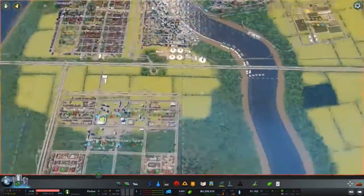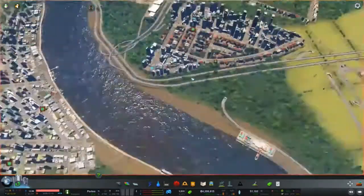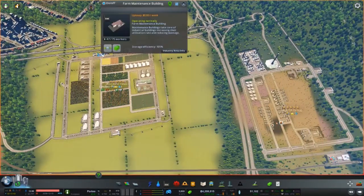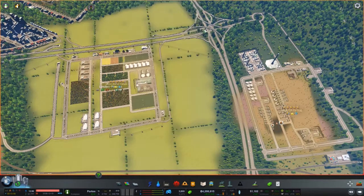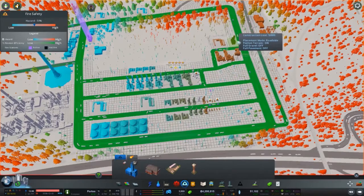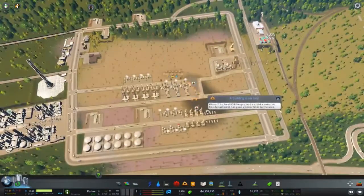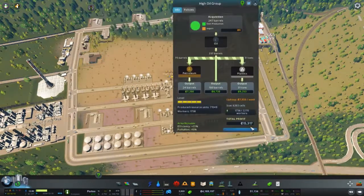I added on a little bit to the forest, ramped it up, and put some commercial-industrial going there to use that space. Forestry is actually doing really well — we are making almost $12,000 in profit from forestry. Oil stuff's on fire right now, which is not good, but it'll be taken care of. I was doing about $20,000 before that fire — really well there.